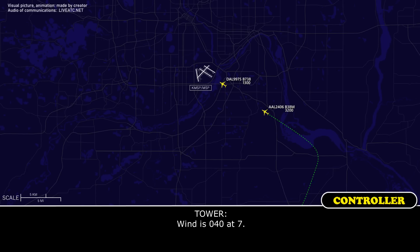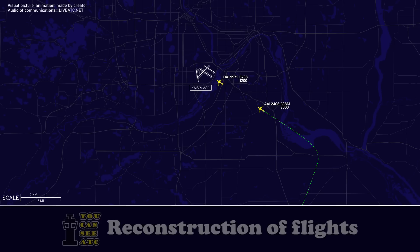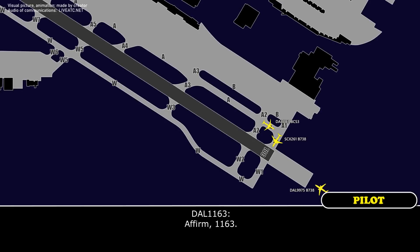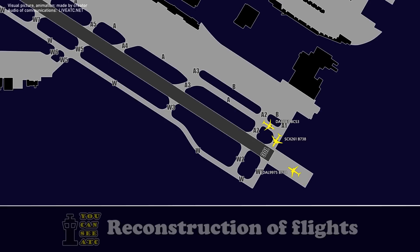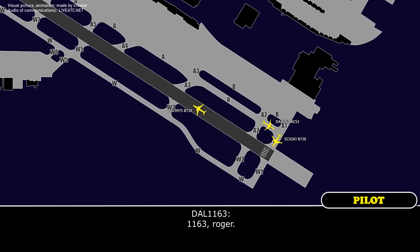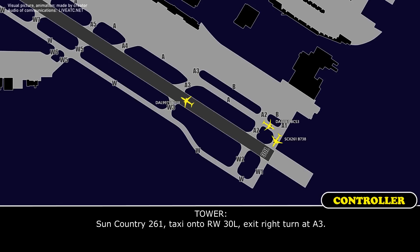Wind is 040 at 7. Delta 1163, you're right behind Sun Country, yeah? Affirm. Delta 1163, just stick right behind Sun Country. They're going to taxi down the runway, but I want to put you in position and have you ready to go. Delta 1163, you're up. Sun Country 261, taxi onto runway 30 Left, exit right turn at Alpha 3.